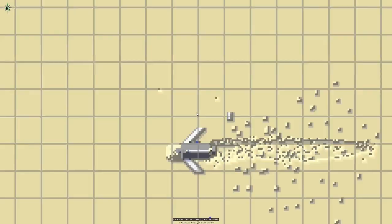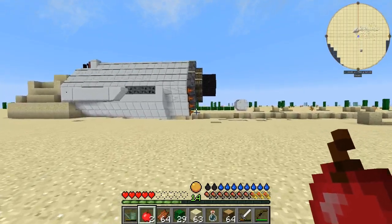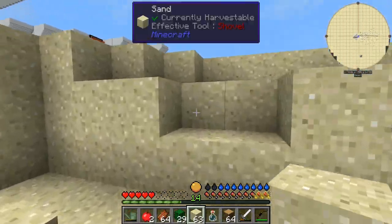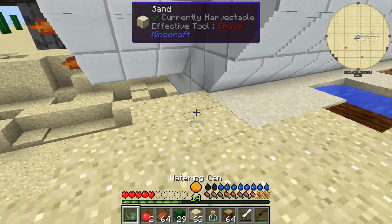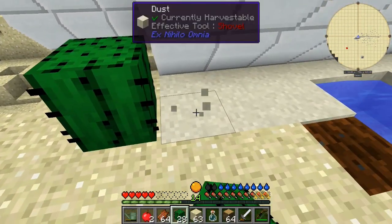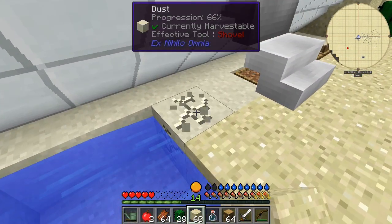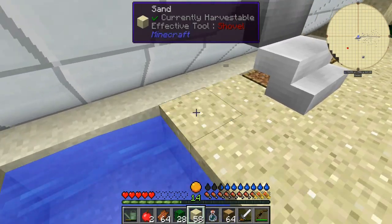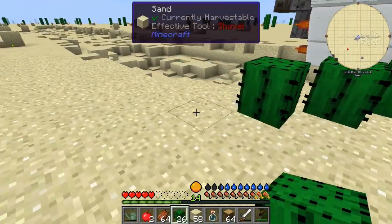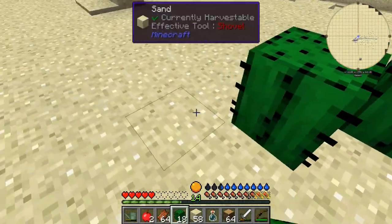I've yet to do any exploring in this world, so I don't know if there's anything besides that little hut over there. I've got a decent amount of sand I'm going to use to fix up this area. It's really laggy anytime you break anything near the base. These cactus are all going to grow very nicely.